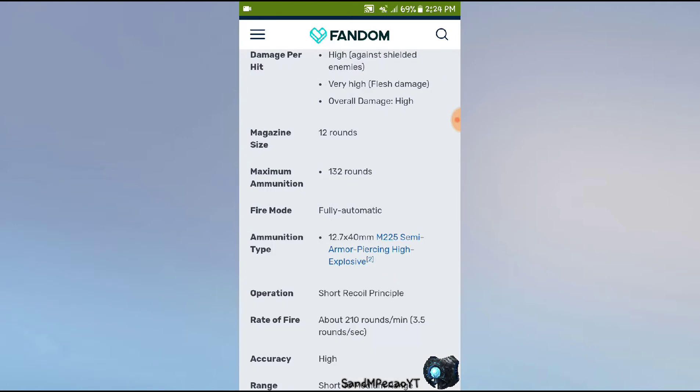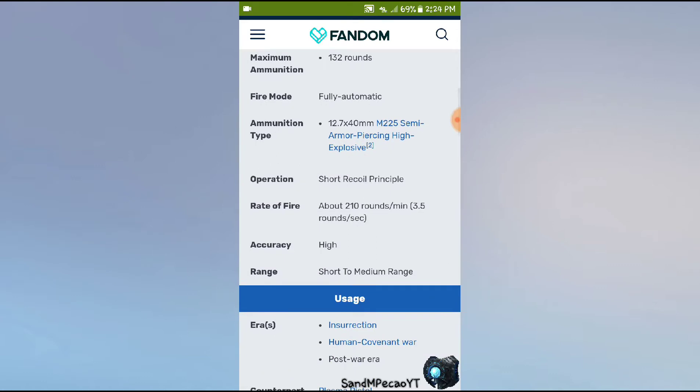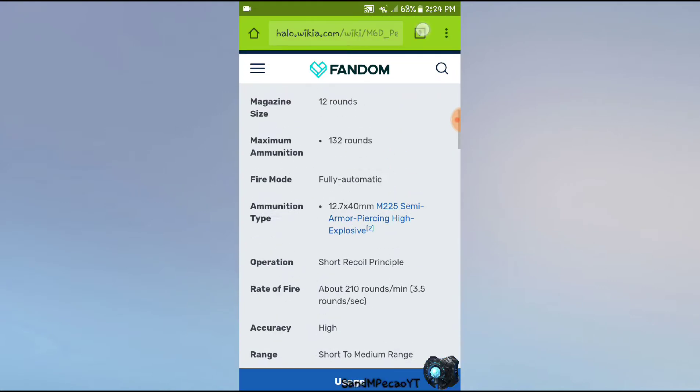This one, unlike the Reach and Halo 3 version, had 12 rounds and 132 maximum ammunition. It was fully automatic, meaning you could hold down the trigger and just keep firing. Same ammunition type as the Reach. Rate of fire was about 210 rounds a minute or 3.5 a second. Accuracy was very high, effective at short and medium range. It was used in the Insurrection, Human-Covenant War, and the post-war era.